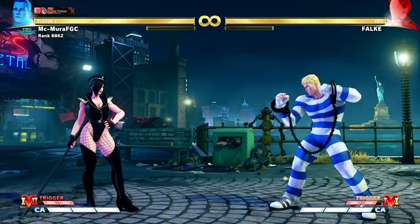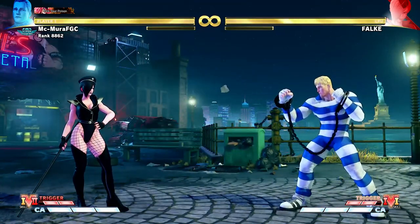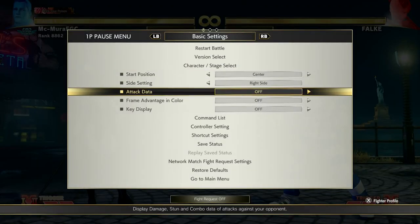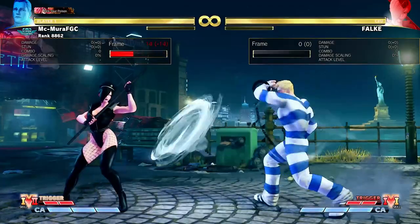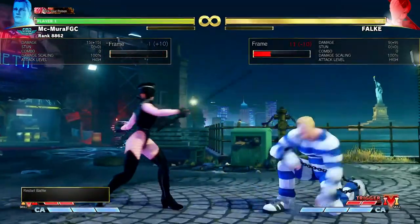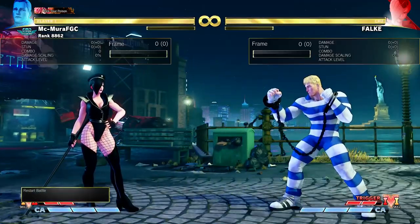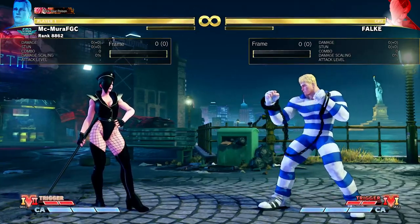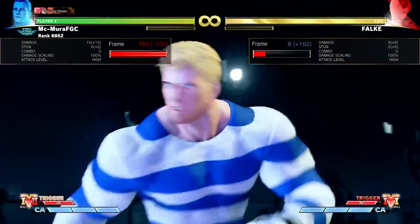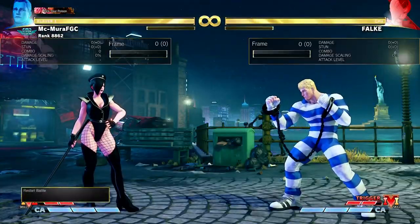Now we are gonna talk about Falke, and the attack I'm gonna discuss is her forward heavy punch. You can think of it as her fireball tool — basically her main poke and a move used to occupy space. It hits about half screen range and it is minus 10 on block, so it is pretty punishable, although the punishment will depend on your character. For example, a character like Cody will have to punish this with super, but it's largely going to differ character to character.